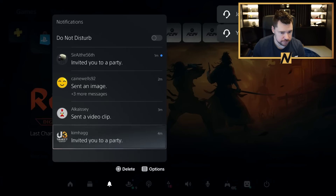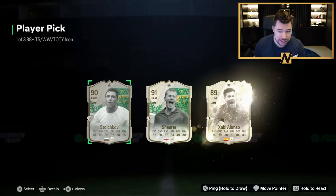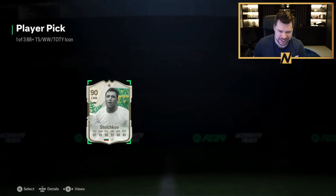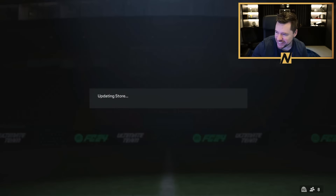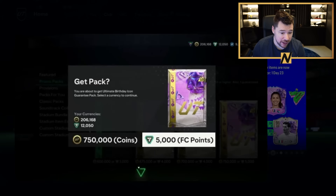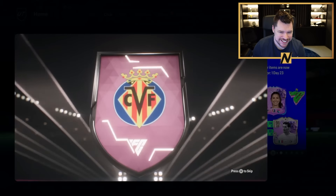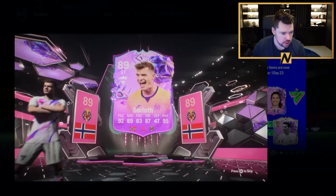For example, Miroslav Klose is 100,000 coins, and so long as you set your team up to play with a big striker, he will be the best striker you've used all year. Lavelle at 30k is genuinely insane. These players are cheap, and she's insane for her price. For her price she's just good.